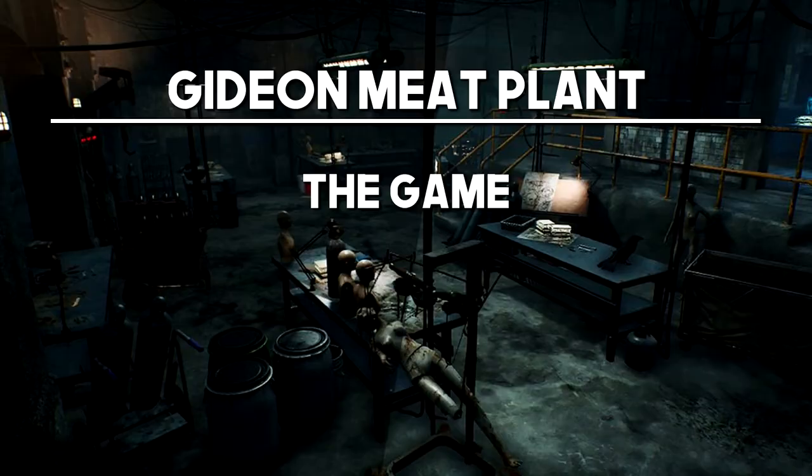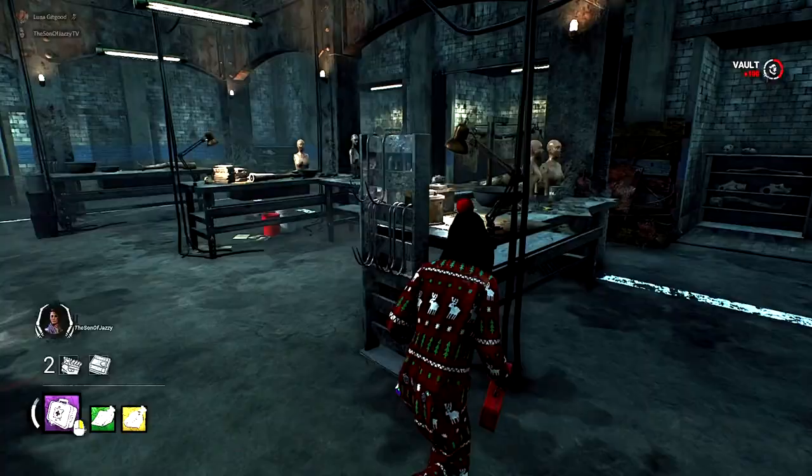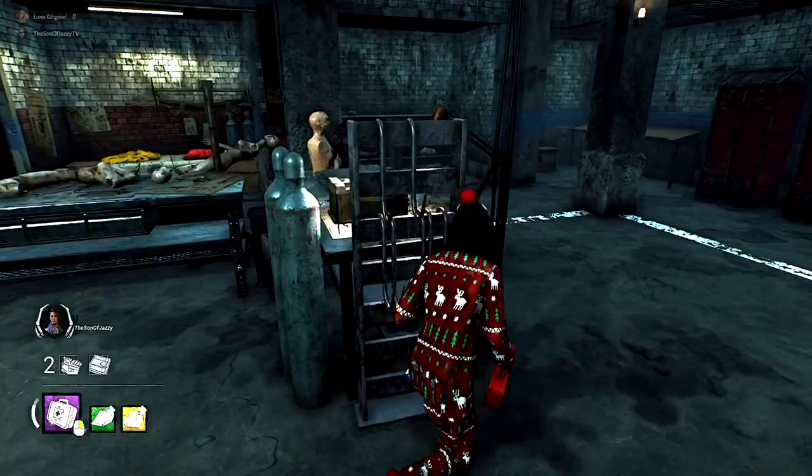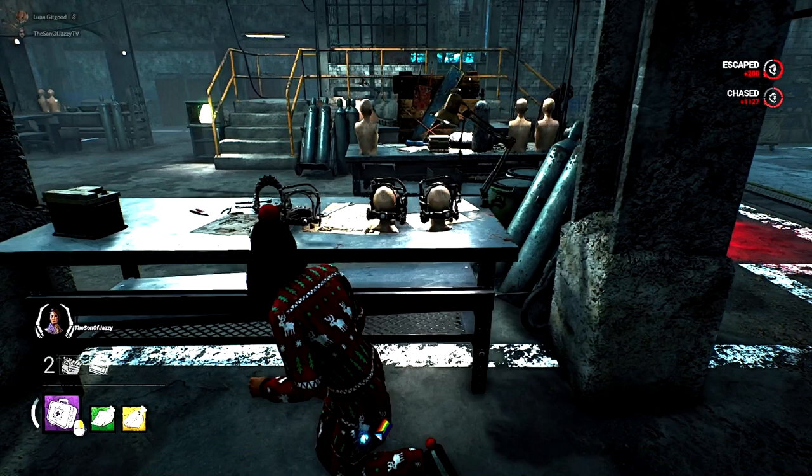Next up, get your meat plant — The Game. This entire map is basically one big loop because of the amount of god pallets, but if I had to pick one particular part it has to be this little workshop area with the hole that leads down into the bathroom. There are two incredibly safe pallets, there's a decent vault, and if you've got enough distance in front of the killer you can drop down into the bathroom and make it to two other incredible safe god pallets. But this entire map is god pallet central, so you should be fine.